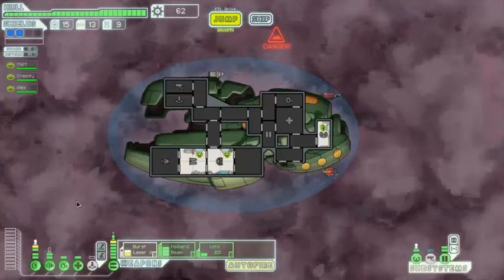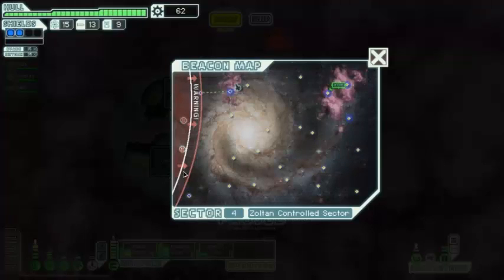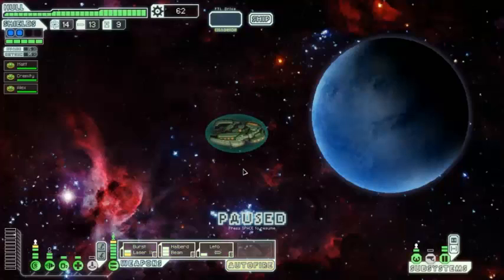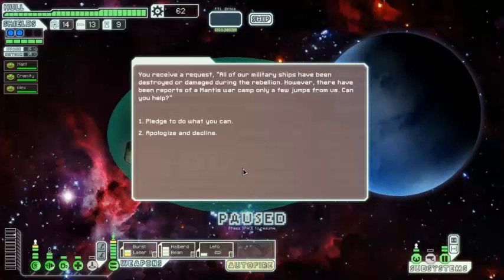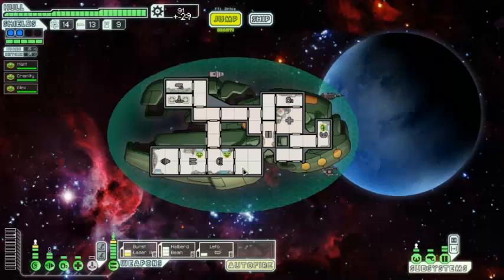You receive a request: "All of our military ships have been destroyed or damaged during the rebellion. However, there have been reports of a Mantis war camp only a few jumps from us — can you help?" Of course we can — we hate Mantis! "Thank you. If you give us a count on their numbers, perhaps we can get the rebels to help." We receive 29 scrap and a quest marker on the map.